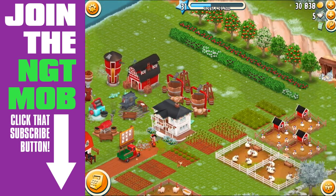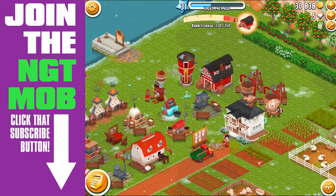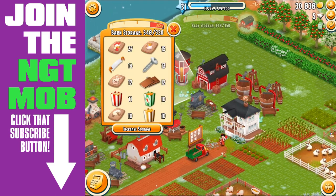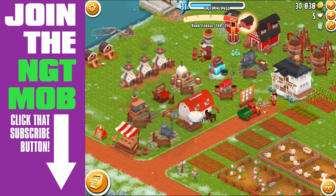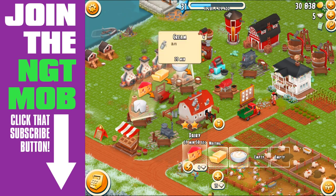That's how I got all this ore - at one point my barn was full. What I'm going to do here is collect the feed from my feed mills just to fill up my barn. So we're at 348 of 350, then 349 with the cream we just picked up.